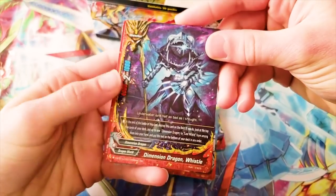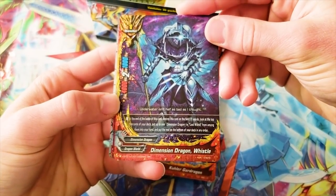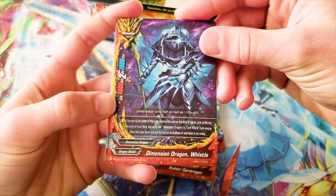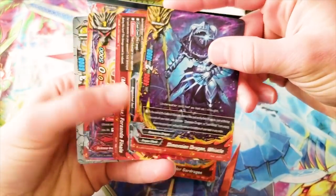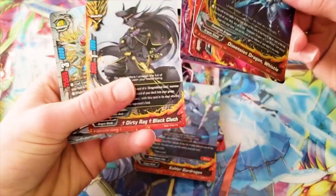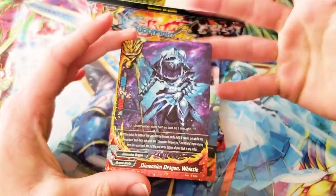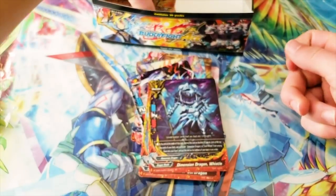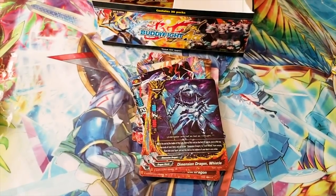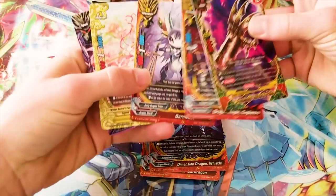We got Dimension Dragon Whistle — a double rare for Dimension Dragon, size 1, 4-2-1. At the end of the battle of this card, destroy this card. If you do, look at the top five cards of your deck. Put up to one Dimension Dragon or Lost World from among them into your hand, and put the rest on the bottom of your deck in any order. That's good! This card's great — it's like checking the top five to search for your Lost World, because that's the point with Dimension Dragon: turbo into Lost World. And it destroys itself, so it can act entirely alone.